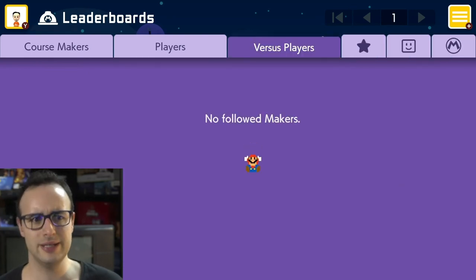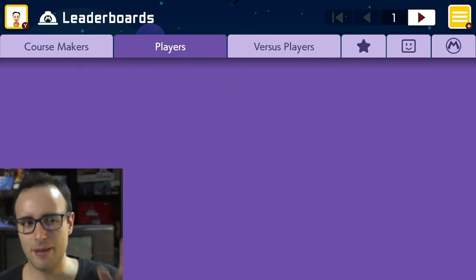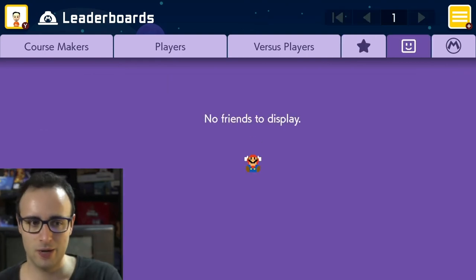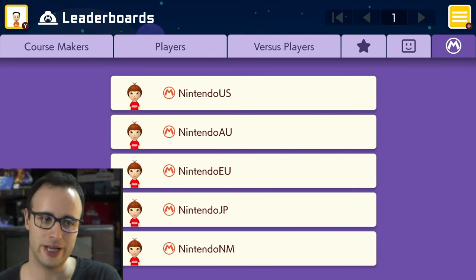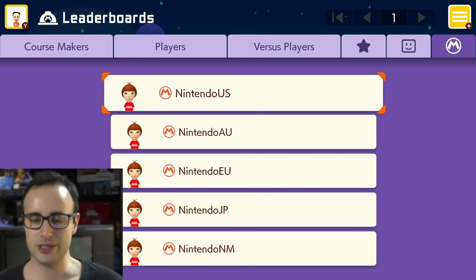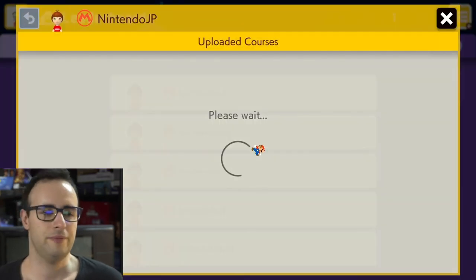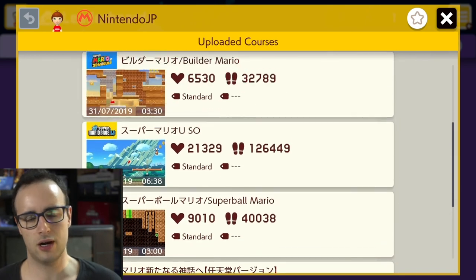The leaderboards are organized like this: the top course makers in the world, the top players, and the top versus players who compete against each other. Here are your favorites, and then your friends list. On the last icon — the M for Mario — are official accounts. These are people who work for Nintendo, so you've got Nintendo Australia, Europe, Japan, and so on, making official levels.